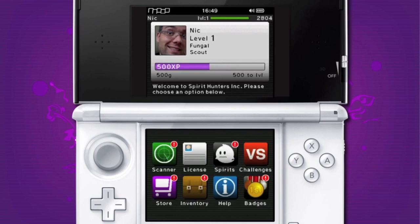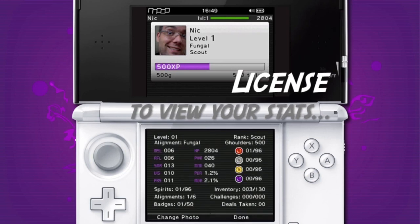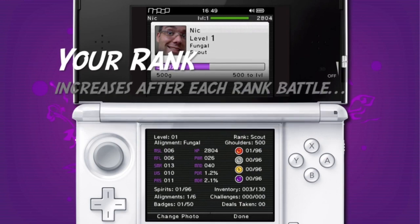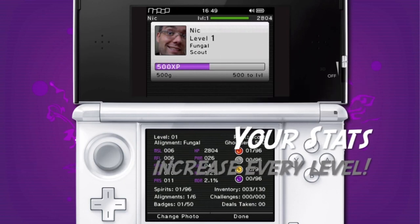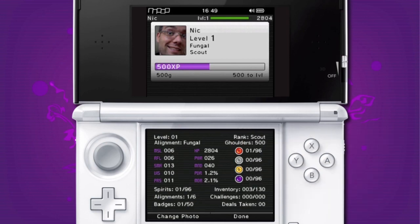You've got the license where you can see your stats. I'm obviously only level one. I'm aligned to Fungal. You can see my rank. As we level up, there'll be rank battles and you have to defeat them to be able to level up, and it will also change your rank title. So at the moment I'm a scout and maybe one day I might be a Master Spirit Hunter. I've got 500 golders at the moment, and then you can see my various stats, like my muscle, my reflexes, my HP, all these sorts of things.